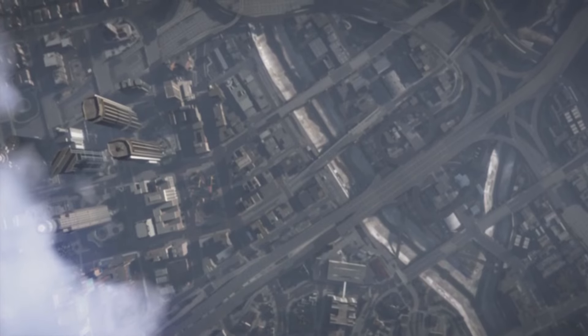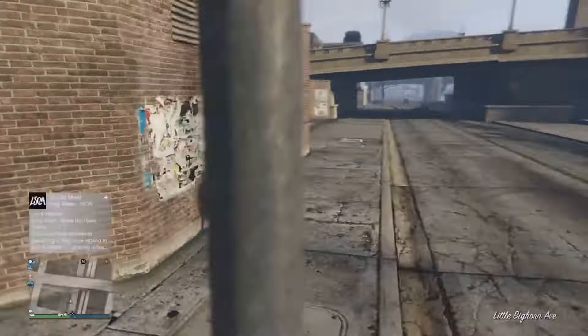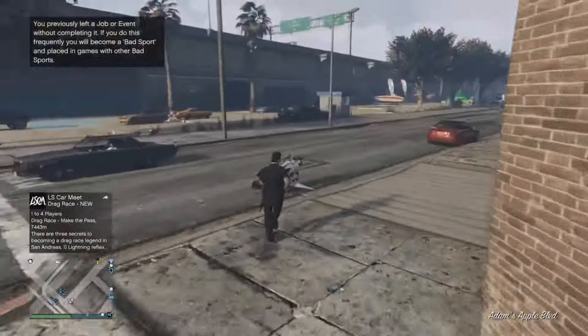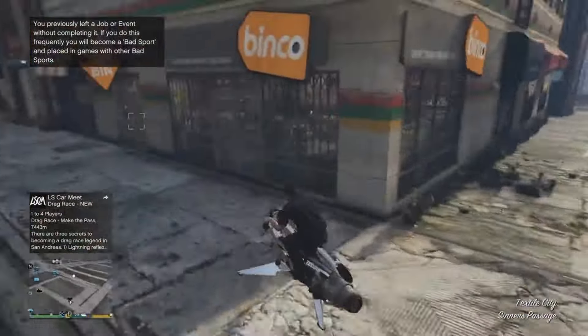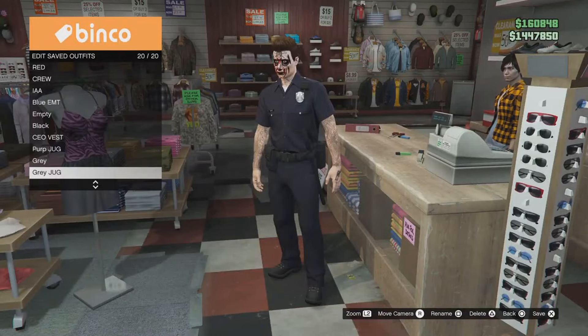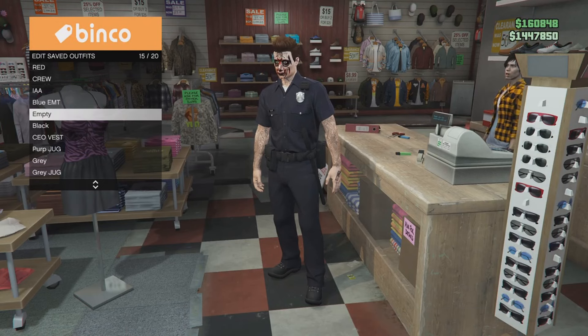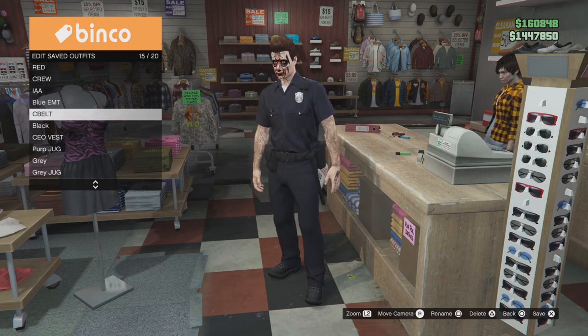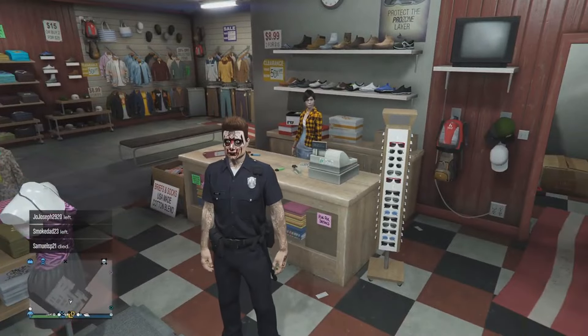Once we load in, you'll see that we load in with the cop outfit. After that, go over to the clothes store and save that outfit. You can now use this outfit for the merge transfer glitch — I'll link that video in the top right and at the end of the video — so you can take the belt from this outfit and put it on any of your joggers or modded outfits. If you enjoyed this video, make sure to like, comment, subscribe, and peace.